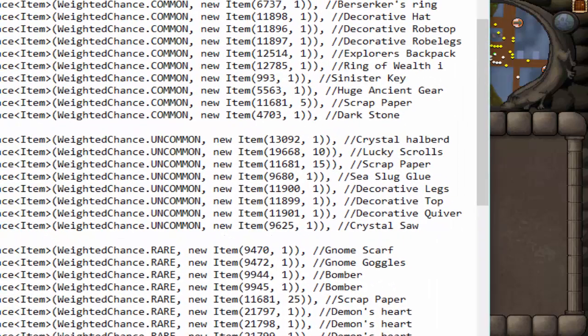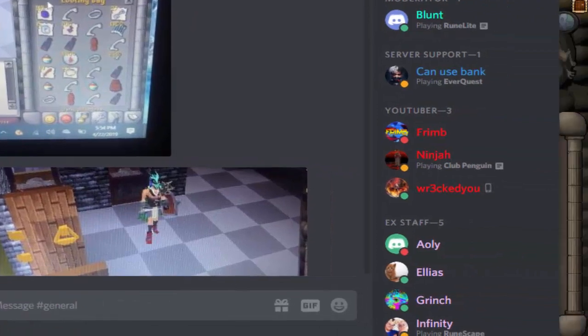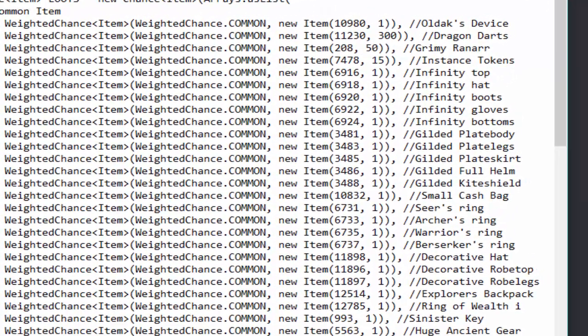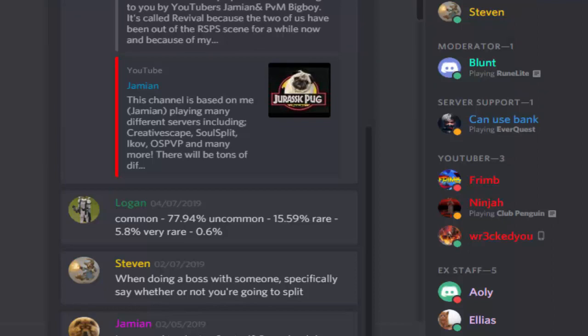So most opening-type boxes — reward balls, reward eggs, crystals, or whatever we have in the future — use roughly the same system. It's called weighted chance. So how it works is, if you go to the Discord and just go to general, or just look at the pinned messages at the top, the second one has the rates. These are the odds to access these tables. With the reward ball, common is a 77% chance, uncommon is 15.59%, rare is 5.8%, and then very rare is 0.6%.